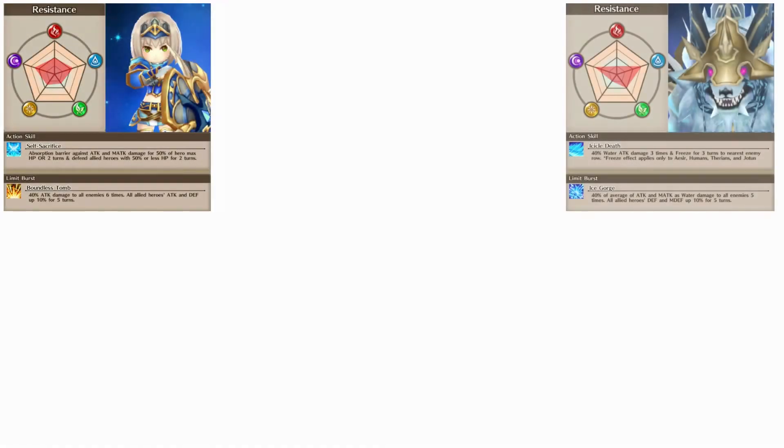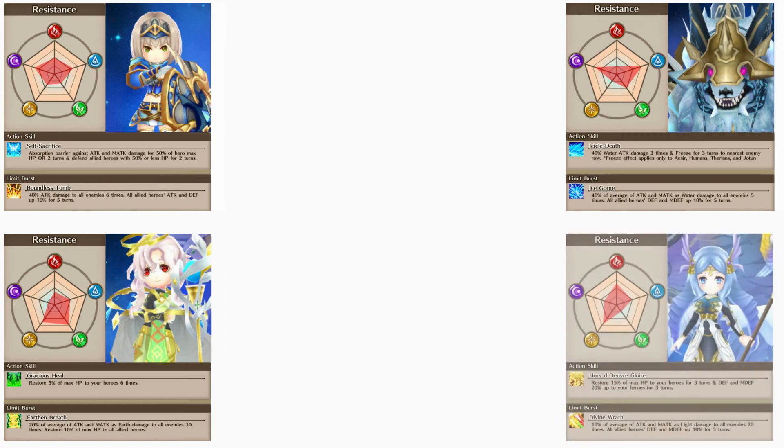Next we'll be going over some example units that you can use in the connect. First we have our tanks and healers: Luka, Fenrir, Balder, and Erd. Luka has moderate affinity towards the water element and her ability allows her to absorb incoming damage to heal off of it as well as defending a hero with 50% or lower HP. Keep in mind that she is female and she can be slept. As long as you have a promoter and ORD with the correct gear it shouldn't be a problem tanking Marmalade even in 6 and 7 stars.